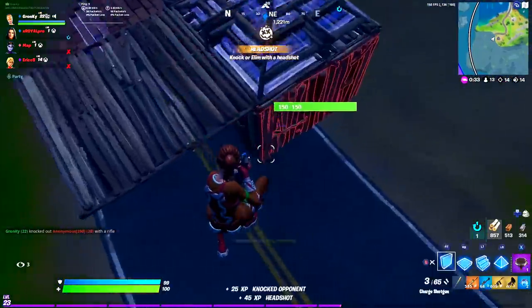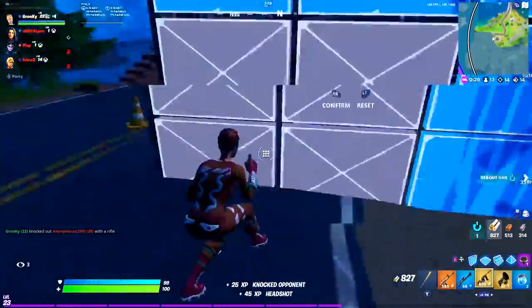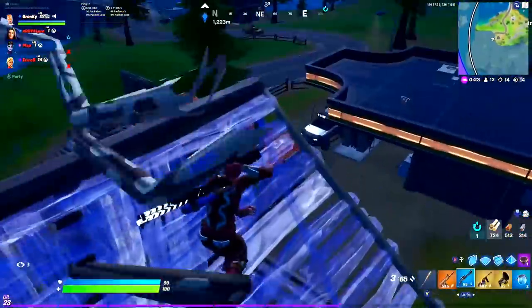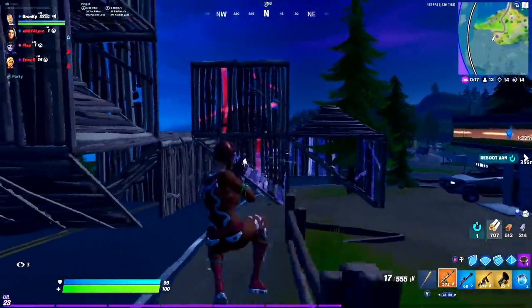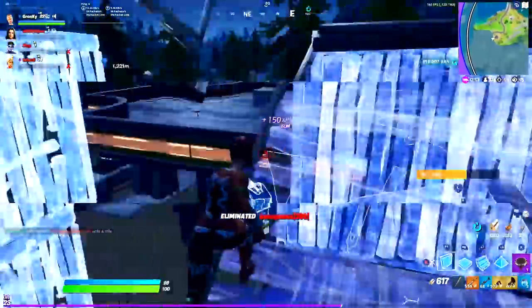Here's why that range is so important in the current meta. SMGs are absolutely dominating the game right now. If you let an enemy get close enough to barrel stuff you with a P90 or regular SMG, it's over for you. One of the biggest advantages of the charged shotgun is that you can deal considerable damage at a range where you're much less susceptible to being melted by an SMG — that's why it's more similar to the combat. With the charge, ideally you start the fight at around 5-10 meters away, hit an initial high-damage shot, and then when the enemy tries to back up and heal, push and spray them with your SMG to clean up the kill.